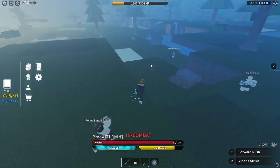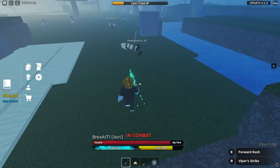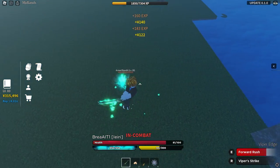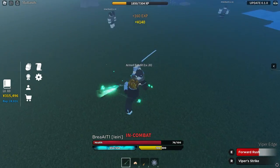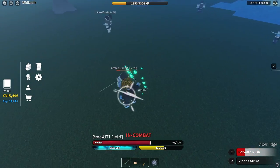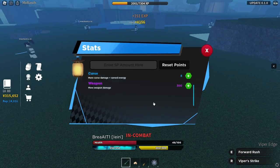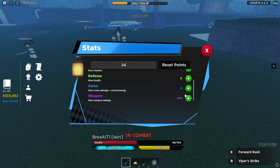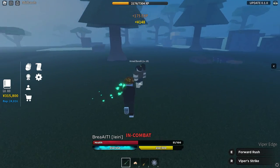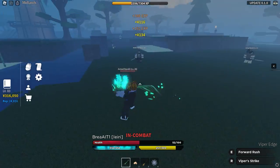I would recommend killing these armed bandits — I three-shot them and I'm way under-leveled, I don't have a really good weapon. Every 20 to 30 kills you'll probably get one module and they're super easy to kill. I reset my stats just for this combo — I put 300 into weapon so I can do the most damage, three-shot them, and go from behind so they're not blocking. It's the best possible method right now to get modules.